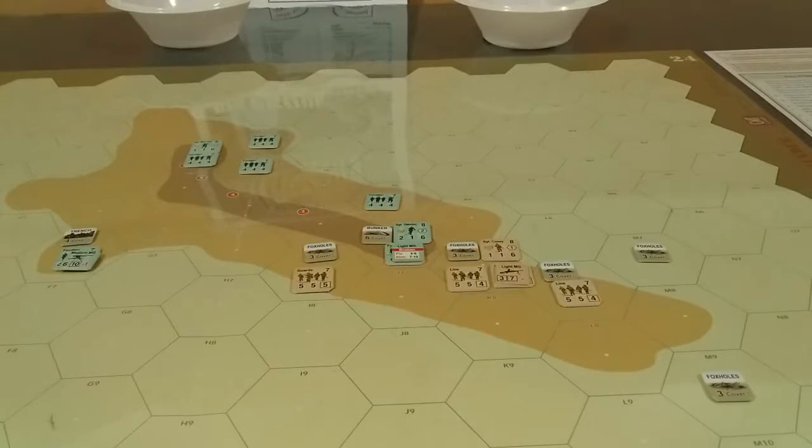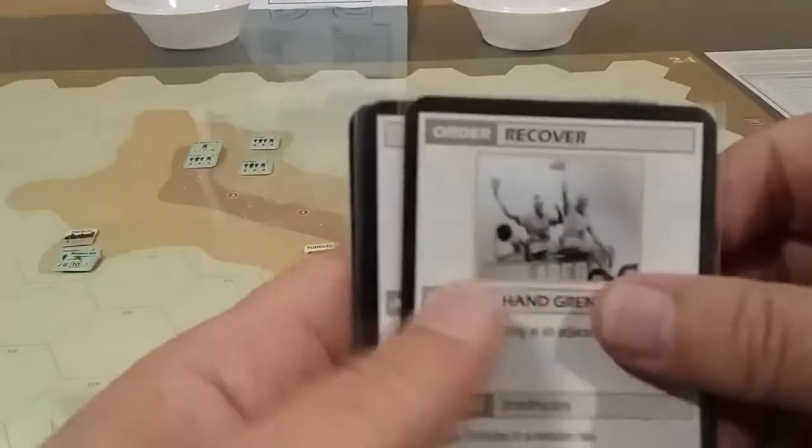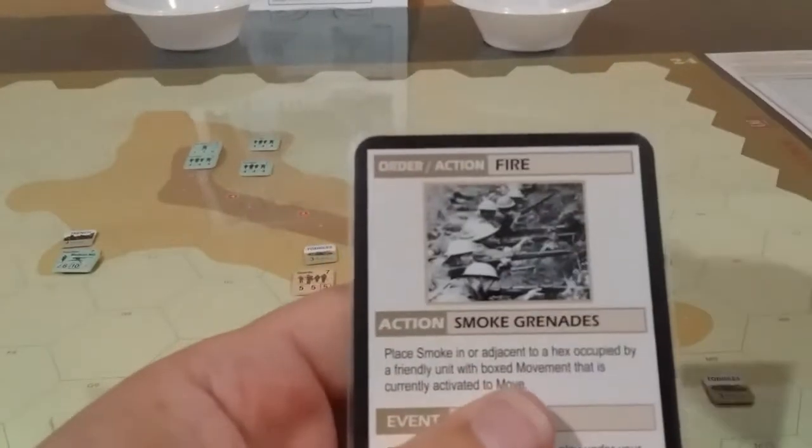So that's it — they don't want to do anymore. They get their two cards replaced. The Brits have two recovers, a move, another recover, a command confusion, and a fire.